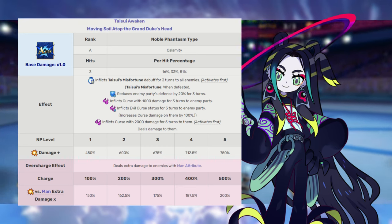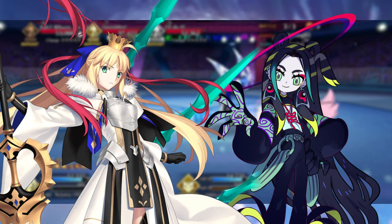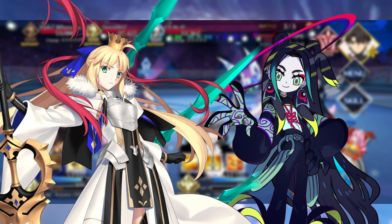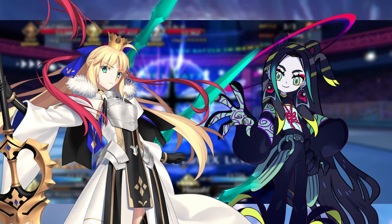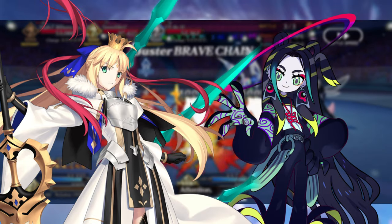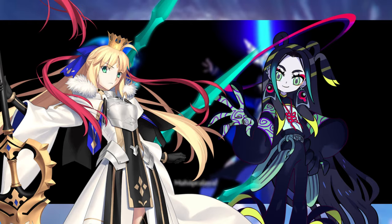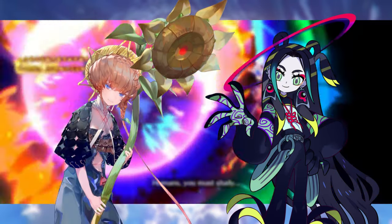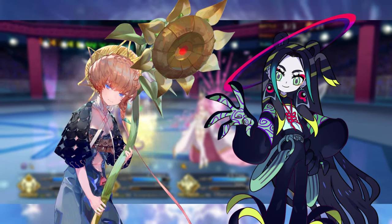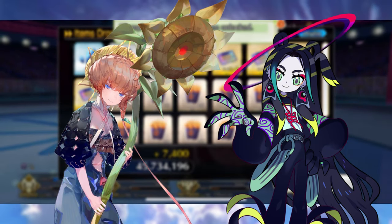So let's talk allies. Another Arts farming servant means Castoria is going to be the name of the game. By and far, even on JP to this day, Castoria is one of the best servants in the entire game and the de facto queen of the Arts supporters. If you got her, she's going to be making another appearance alongside Tai Sui Xing Jun. If you're looking to lean into the curse damage aspect of the Noble Phantasm, Tai Sui can be a great free-to-play pairing along with Van Gogh, who thrives off of her enemies being cursed — a great way to add additional curses and make use of Van Gogh's special abilities.